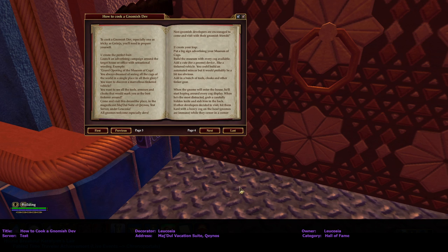'To cook a gnomish dev, especially one as tricky as Janinja, you'll need to prepare yourself. One: create the perfect bait. Launch an advertising campaign with sensational wording — example: Grand Opening of the Museum of Cogs! You always dreamed of seeing all the cogs of the world in a single place. You want to discover a marvelous tinkered vehicle, see all the tools and armor and cloaks that would mark you as the best tinker around. Come and visit this dreamlike place in the magnificent Majdul suite of Kenos test server, under Leucosia.'